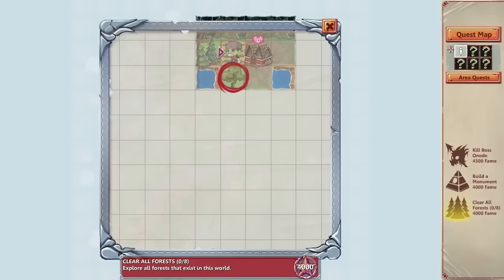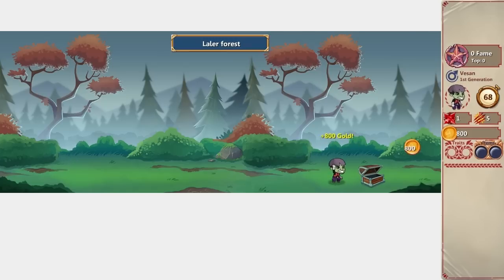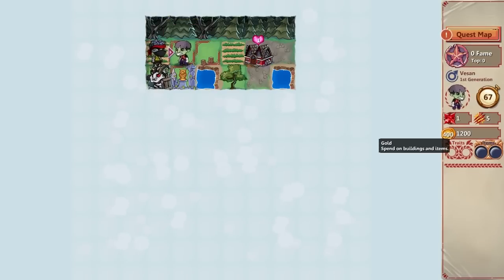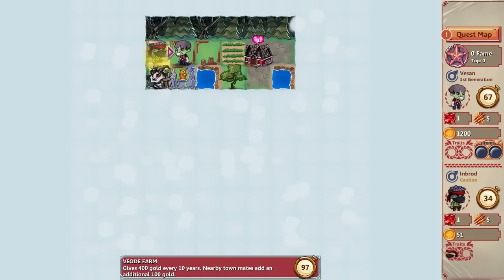Another quest: clear all 8 forests. I don't think that's going to happen. A forest has random treasure — 800 gold. Here's another forest, it's 400 gold. And now there's a guy here, there's an enemy. He's about the same level as me. The game shows caution about him. My name is Vesan, his name is Inbrod.